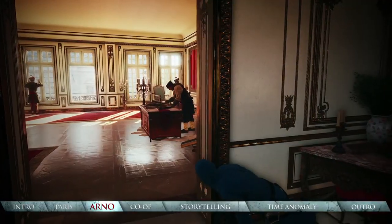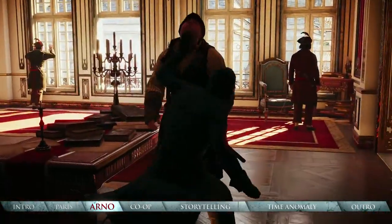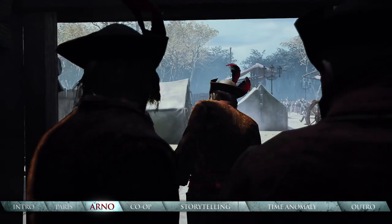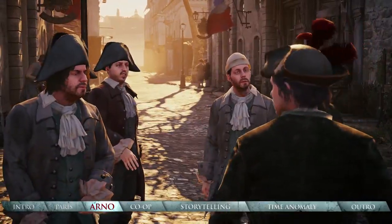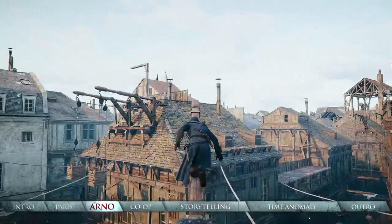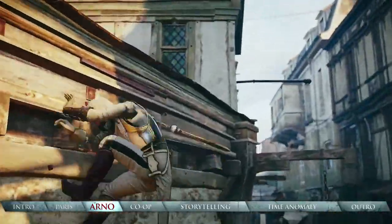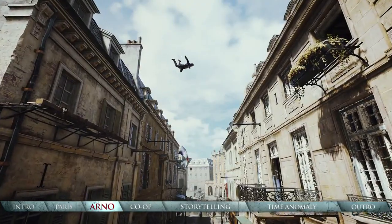Enhanced stealth gameplay, featuring a brand new active cover system, provides you with new stalk, kill and disappear strategies. Beware — guards are now smarter too, with their own line of sight. They'll even split up and interrogate citizens as they search around for your last known location. To better navigate the massive and intricate buildings, we've also added greater speed and variety to your parkour abilities. Full motion control makes it faster and more fluid than ever to select different parkour paths on the fly.